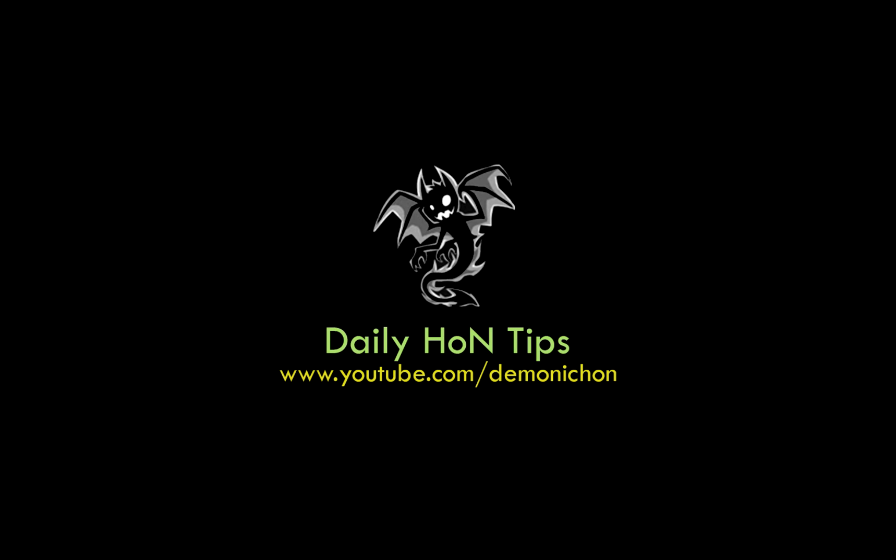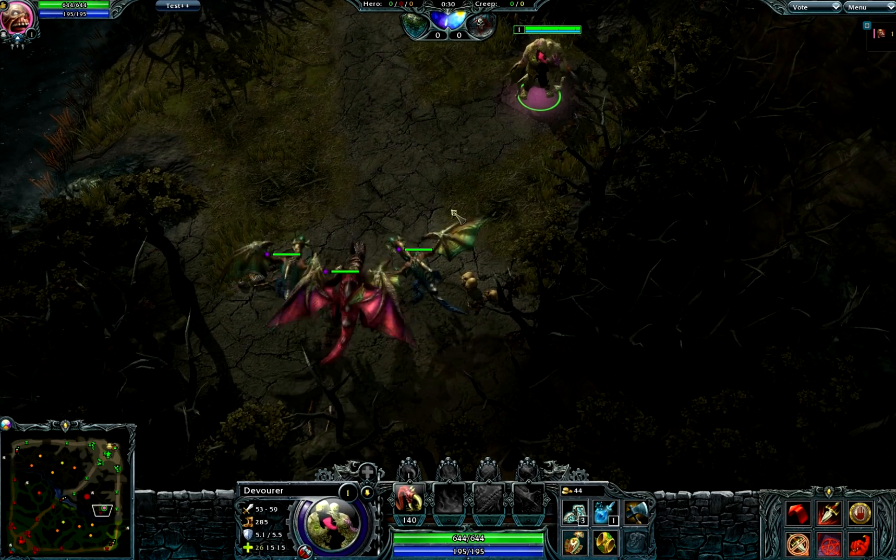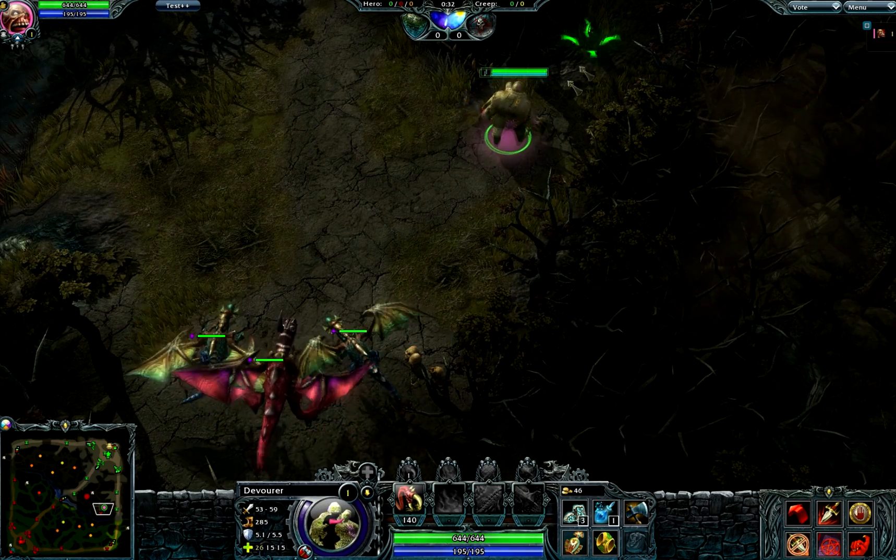Hello everybody, what's up? This is Demon and welcome to Daily Han Tips number two. This is going to be on how to ancient pull with Devourer. This is gonna let you suicide with him and it's gonna let you do other long lane shenanigans, and it's pretty easy on Hellborn side at least.